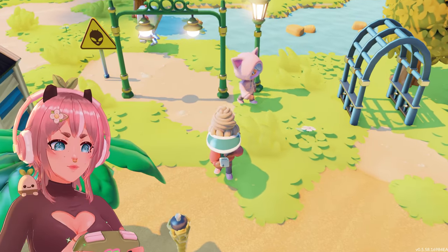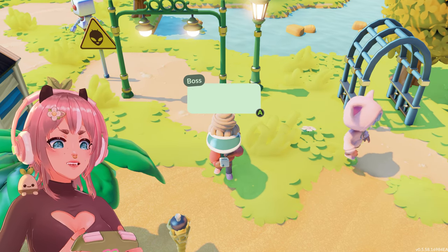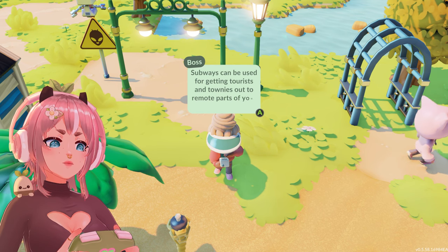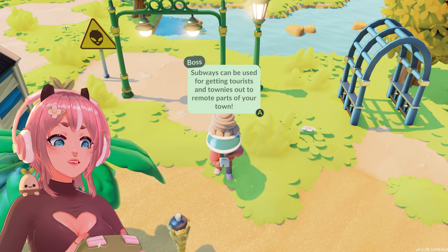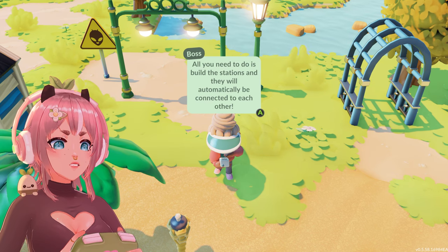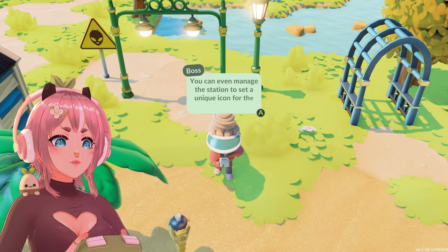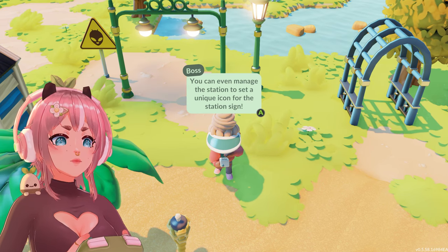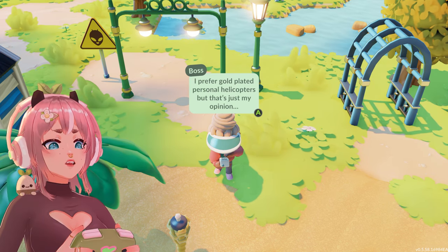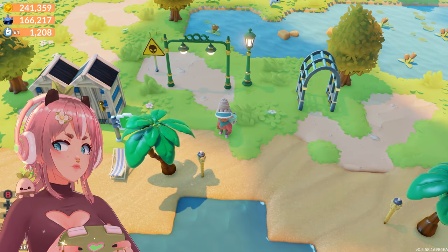Oh, I got a phone call. Boss, I see you've unlocked subway stations. Subways can be used for getting tourists and townies out to remote parts of your town. All you need to do is build the stations and they will automatically be connected to each other. You can even manage the station to set a unique icon for the station sign. I prefer gold-plated personal helicopters, but that's just my opinion. How do I place one of these?